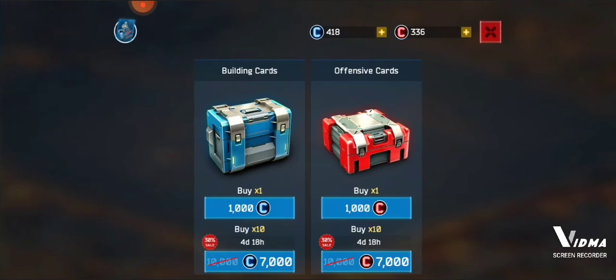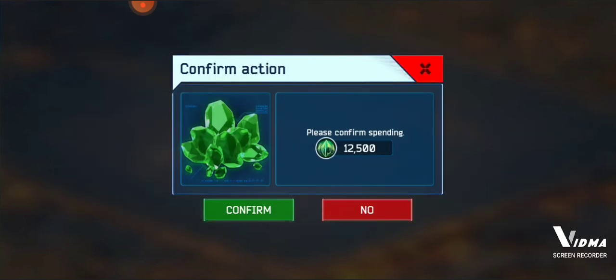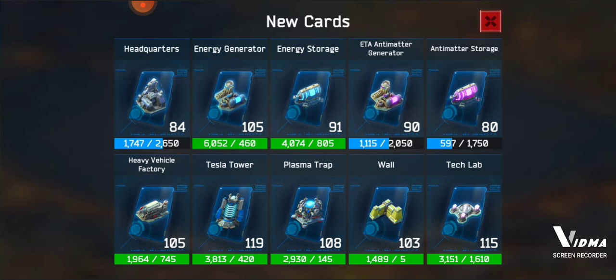The way to purchase cards is to go to Cards and hit the little add buttons up top. I want to upgrade my buildings, so I'm going to buy 5,000 of these for 12,500 crystals. I already have 418, so I get 5,000 cards added.